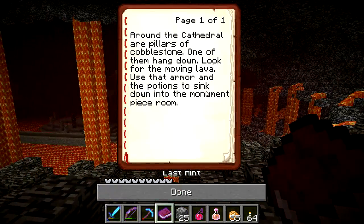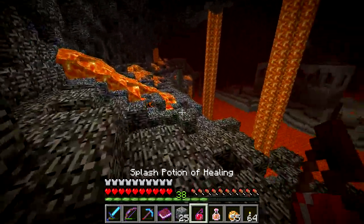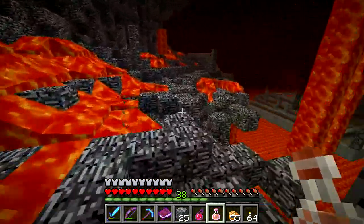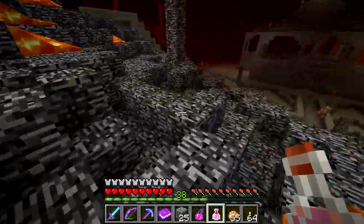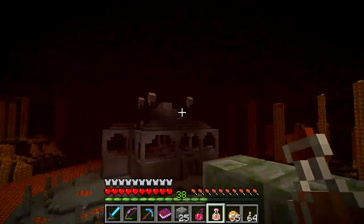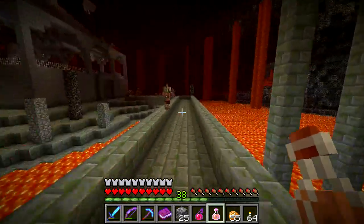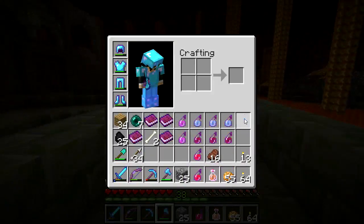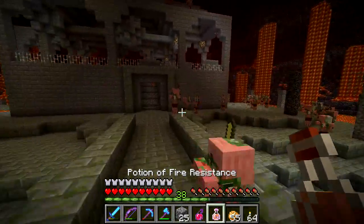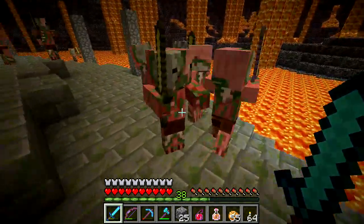Problem solved. We've got the last hint here: 'Around the cathedral are pillars of cobblestone. One of them hangs down — look for the moving lava and use the armor and potions to sink down into the monument piece room.' Okay, so we're just one hint away now. Hopefully we'll be able to find the monument piece, but there's still a lot of this cathedral we haven't explored, so we'll do a little bit of exploration of the rest of it too. We've got to find the one pillar with the flowing lava next to it, and one of them hangs down apparently.